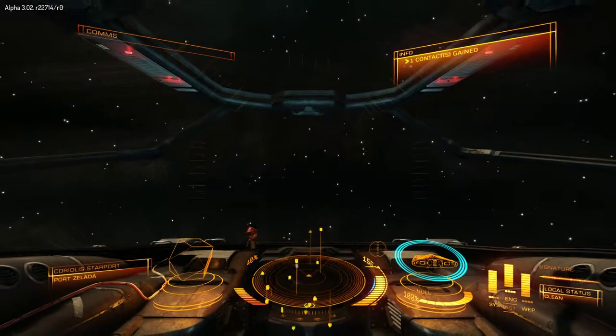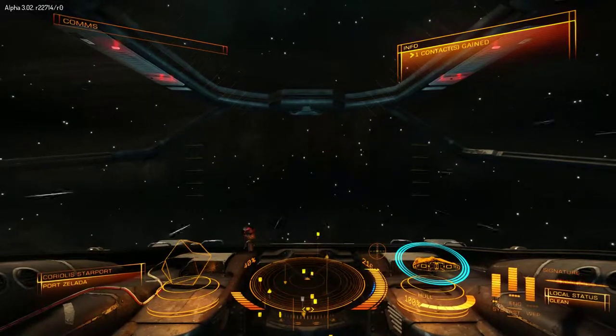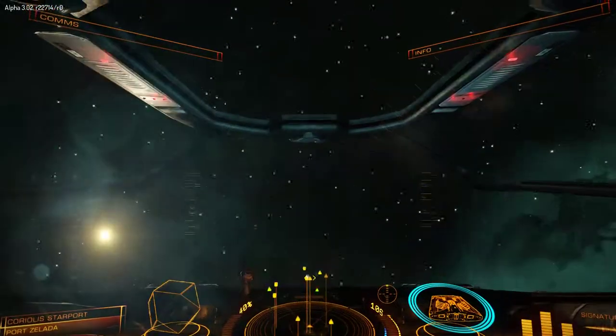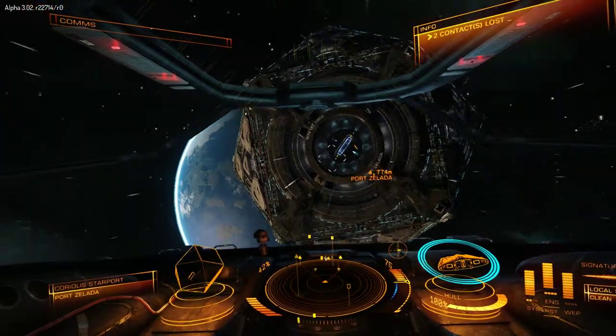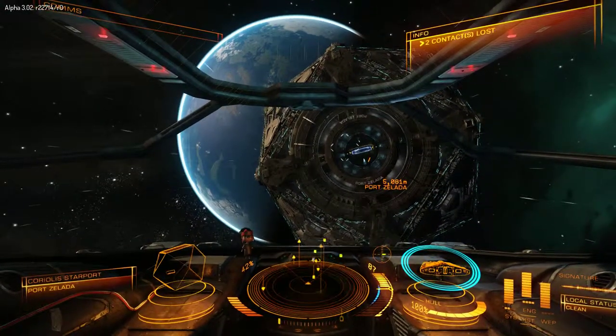If I give some power to the engines and get some distance — there is the space station with the planet behind it. So there you go, docking and undocking with Elite Alpha 3-2. Thank you very much.